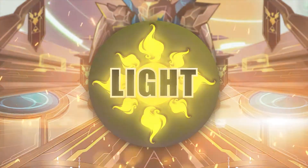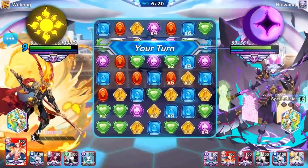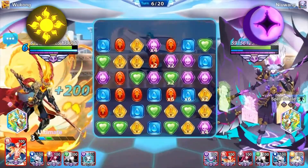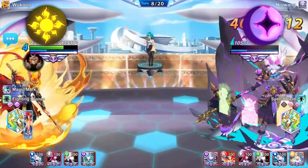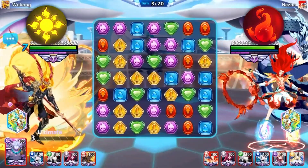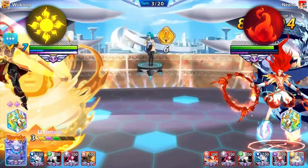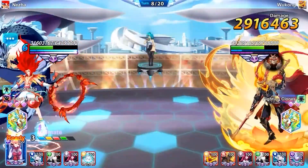The first type is Light, with monsters Hemera, Wukong, and Auris. Attack Ability: Double attack against type Dark. Takes double damage if confronted with type Dark. Lightly damaged by Water, Fire, Earth, and Thunder. Special abilities include Magic Shields and Purification Skills.